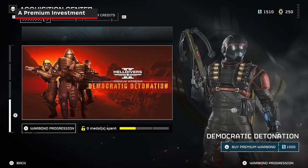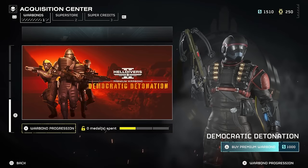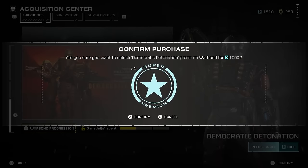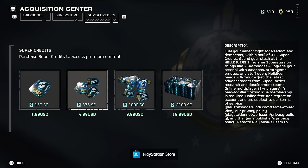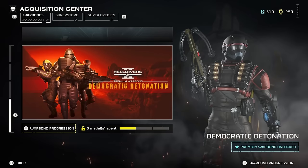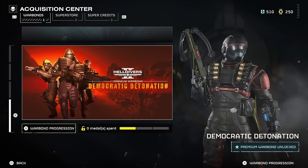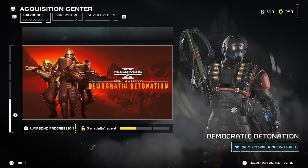First, a disclaimer. Like the Cutting Edge Warbond before, the Democratic Detonation is a premium warbond. That means it needs to be bought with 1,000 supercredits before you can start unlocking anything. You always have the option to buy supercredits with real money — 1,000 credits cost about $10 US. You can also earn them through medals and other warbonds, and you can randomly find some during missions, so keep an eye out for the question mark symbols on your compass.